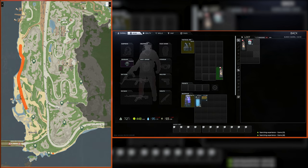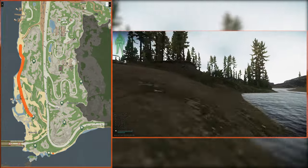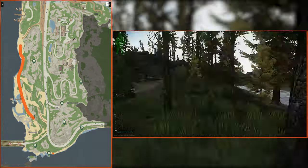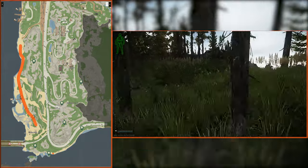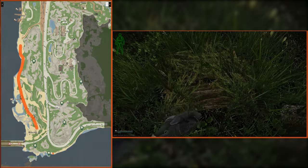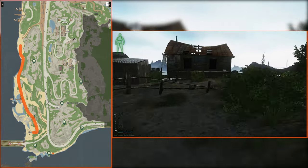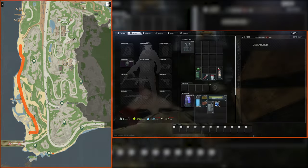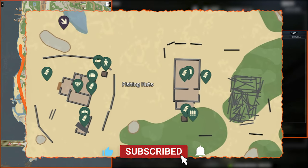If you get an early spawn, keep an eye out for PMCs making their way through this area towards the chalets. Then move south along the coastline. Go up this little rock ramp and find stash number two. Continue south to the fishing huts — there are two duffel bags, a dead scav, a toolbox, and a lot of loose loot. Pause the video here if you want to check where all these items are.